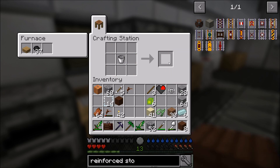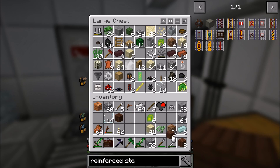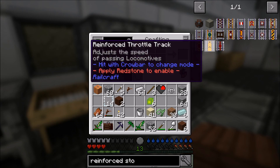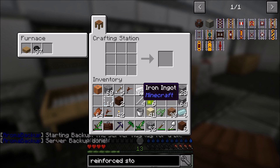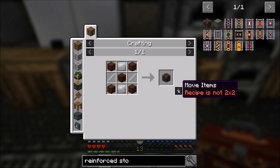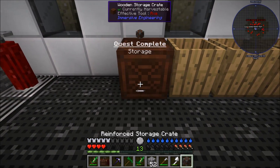I took all my iron upstairs, didn't I? I do have plenty of iron back here. Let me make one more storage crate - wooden storage crate, beautiful! Then reinforced is two iron plates and two iron rods - that's easy enough. Iron rods, plates - there's another storm coming. Boom - quest complete! Let's claim that too.